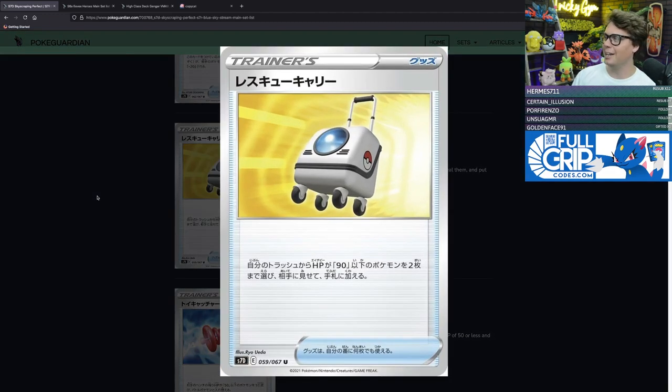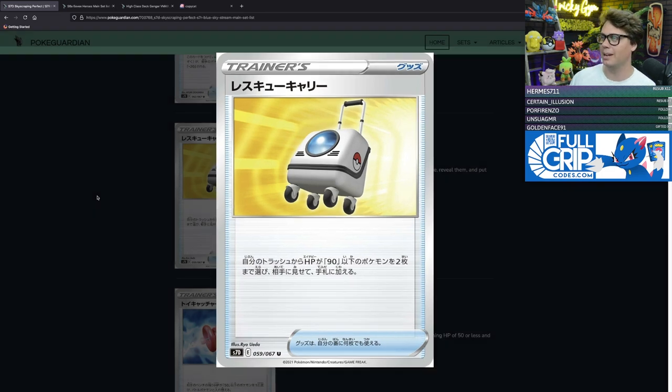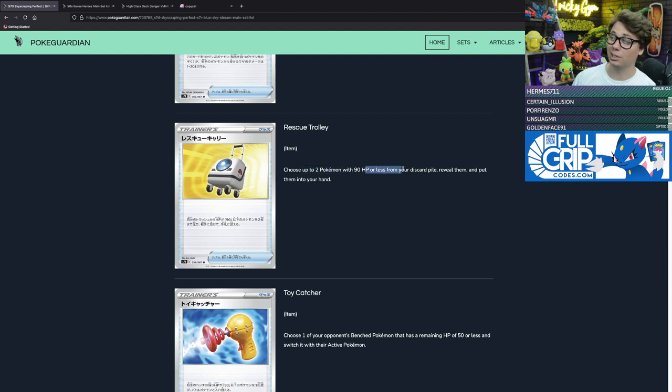Rescue Trolley is a really neat item card — looks like one of those little backpacks with a handle you might pull around an airport. It allows you to choose up to two Pokémon with 90 hit points or less from your discard pile and put them into your hand. This reminds me of Rescue Stretcher, except it doesn't let you recover Pokémon V or Pokémon VMAX. For single prize decks with low HP Pokémon, like Whimsicott or Salazzle — both with only 90 hit points — Rescue Trolley is going to be an incredible card. If you're playing a single prize deck like Mad Party, Rescue Trolley is going to be an incredible card.